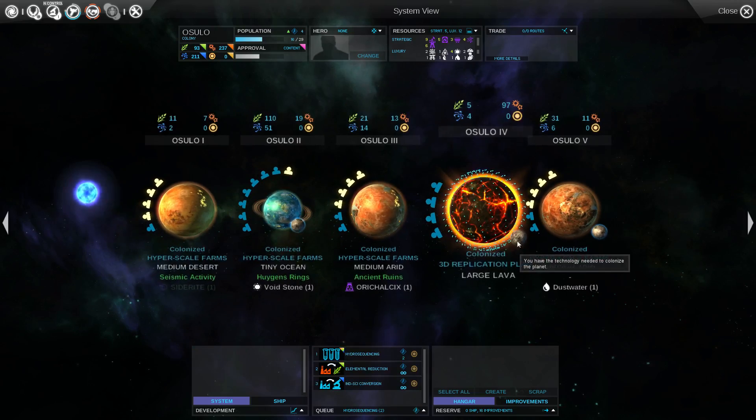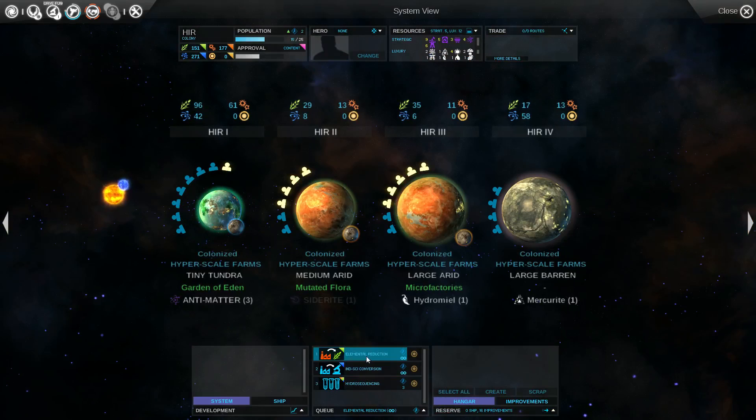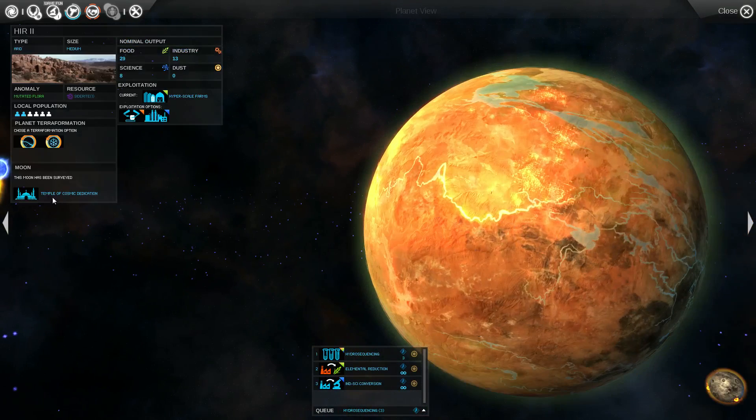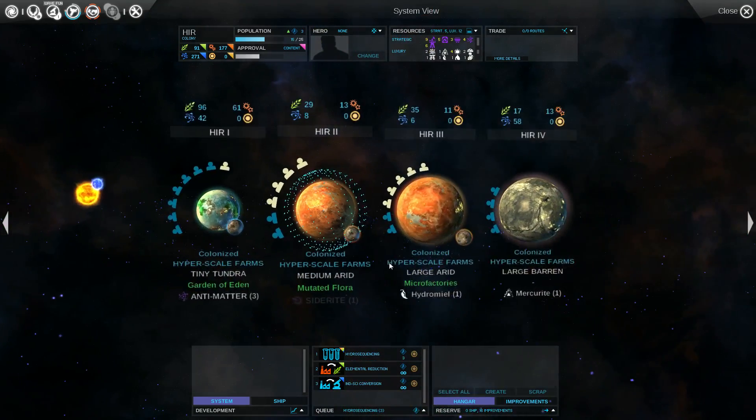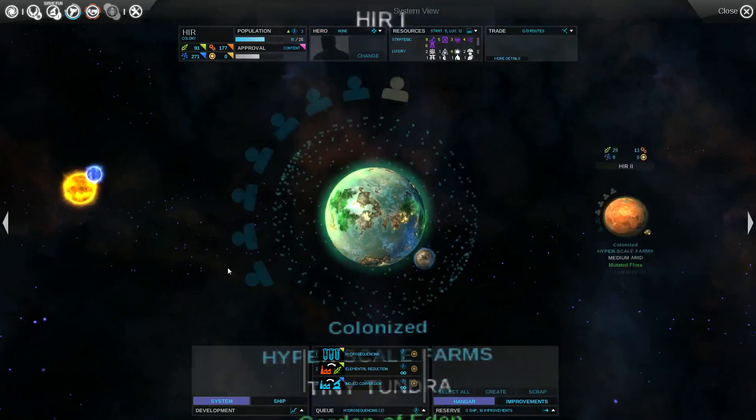We've explored most of the moons. We've explored these? Oh yeah, they're orange, meaning there's something good on them. And blue apparently just means they're empty.